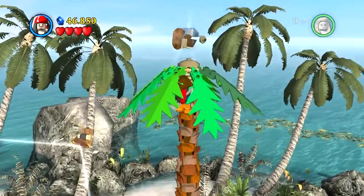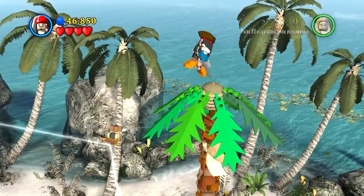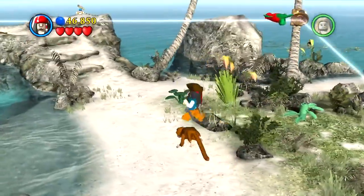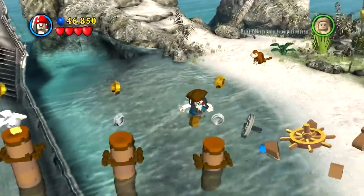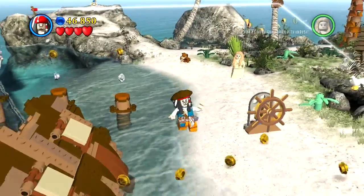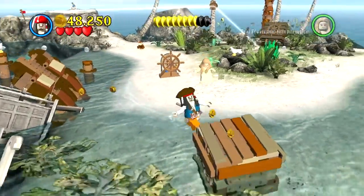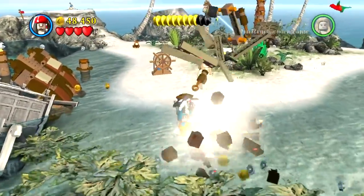No podía cogerlo. Ahí está, el minikit. El segundo minikit que conseguimos en el modo historia de este capítulo 4, de Piratas del Caribe. Vamos a montar las piecitas estas. Genial, ahí están. Me faltan más cositas, aquí tenemos una caja, vamos a destruirla.